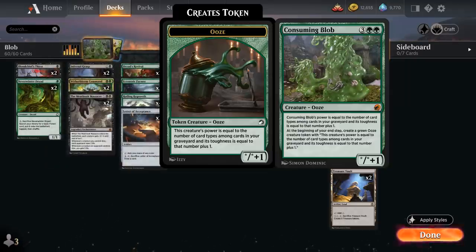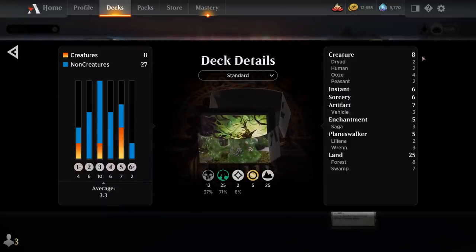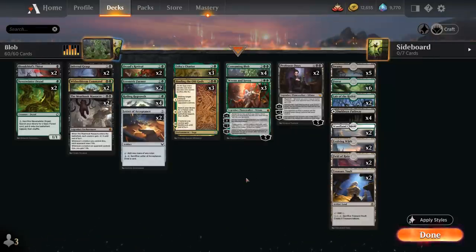At the beginning of our end step we create a green ooze creature token with that same adaptable power and toughness. Consuming Blob is very powerful if we can enable it by putting enough card types in our graveyard. Our deck has a very nice split: 8 creatures, 6 Instants and Sorceries, 7 Artifacts, 5 Enchantments and Planeswalkers, and 25 lands. We have lots of ways to mill ourselves and cards that naturally end up in the graveyard to enable Consuming Blob.